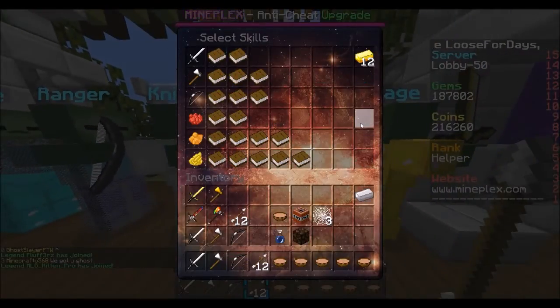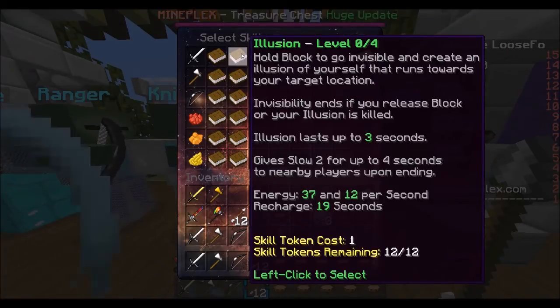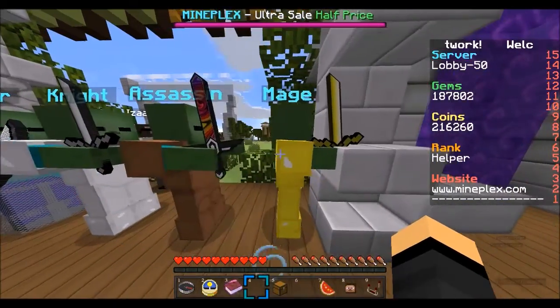Head on over to Assassin — edit this — and you will unlock Illusion. Hold block to go invisible and create an illusion of yourself that runs towards your target location. Invisibility ends if you release block or your illusion is killed. Illusion lasts up to 3 seconds. Gives Slow 2 for up to 4 seconds to nearby players upon ending. Energy 37 and 12 per second. Recharge 19 seconds, cost 1, 12 out of 12, level that thing up to level 4.